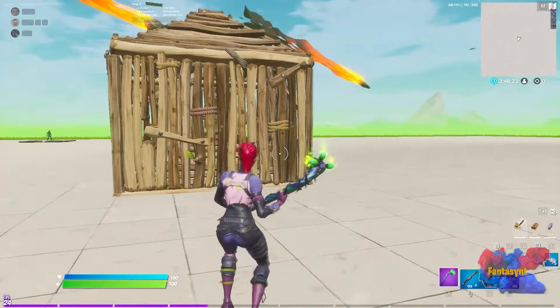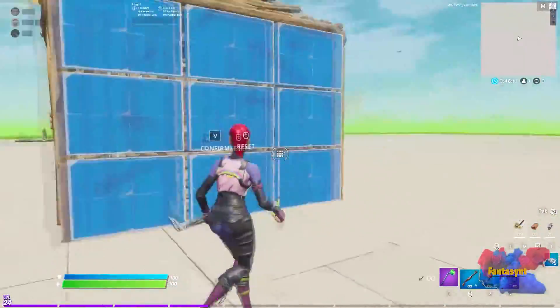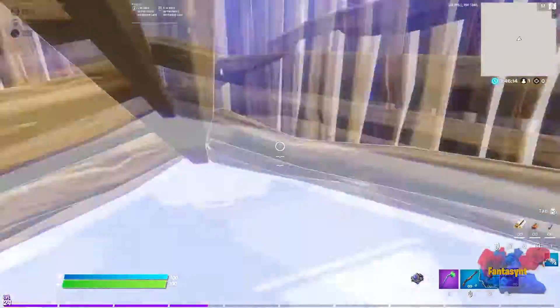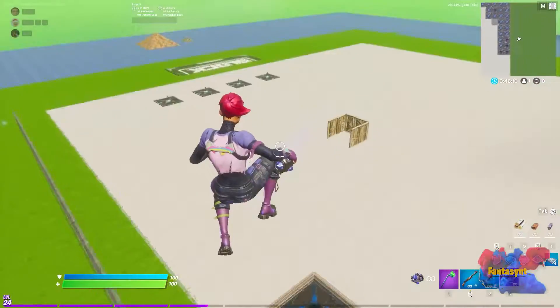The best way to rotate using shockwaves and bounce pads: make a one-by-one, put a cone in there, sit in the cone, put down a bounce pad, then throw the shockwave in whatever direction you want to go, and it will throw you really far away.